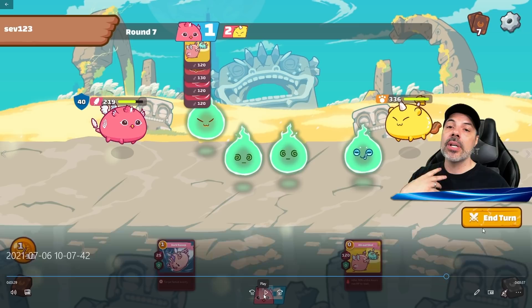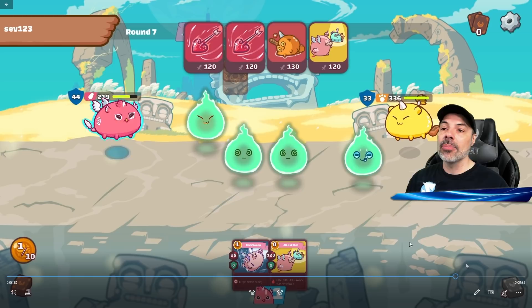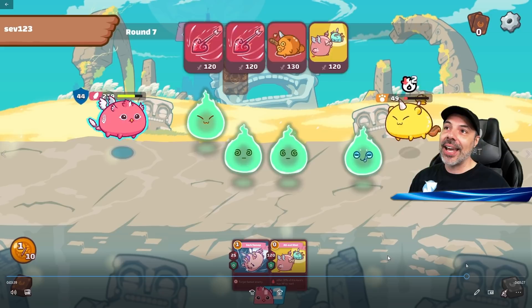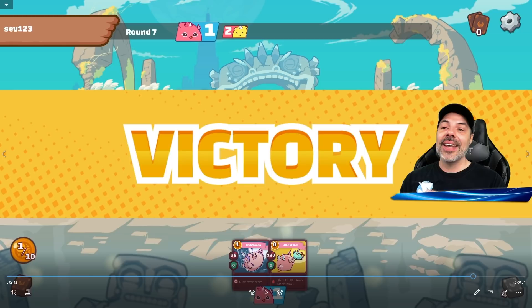I always put All-Out Shot on the back end: if I kill the enemy Axie before using my last card, it won't suicide me into a draw. Because my bird is faster than his beast, even though he has cards, it doesn't matter — I kill him before he even gets the chance to act. Victory!